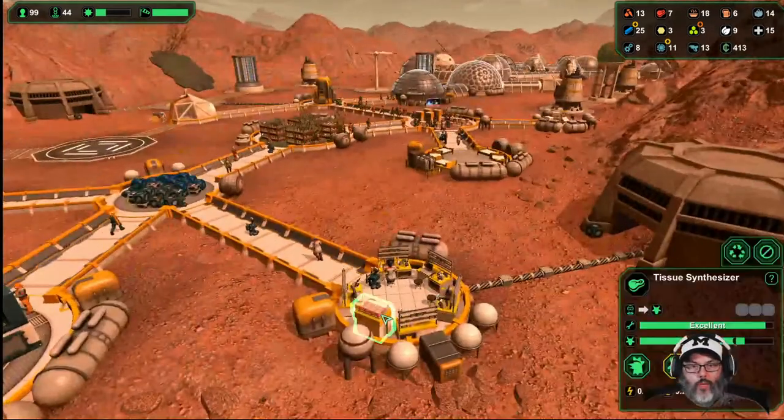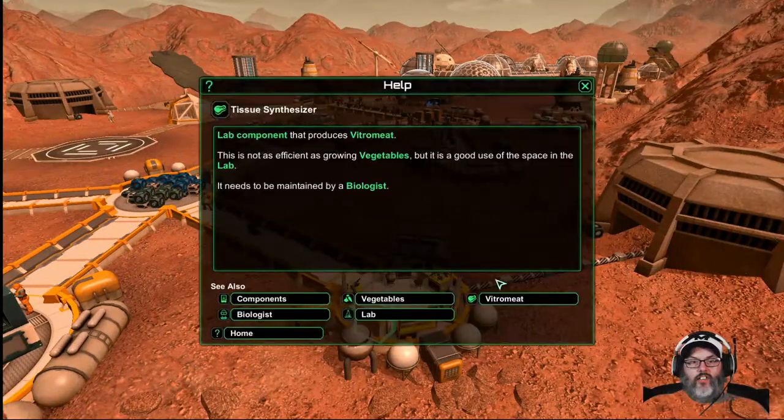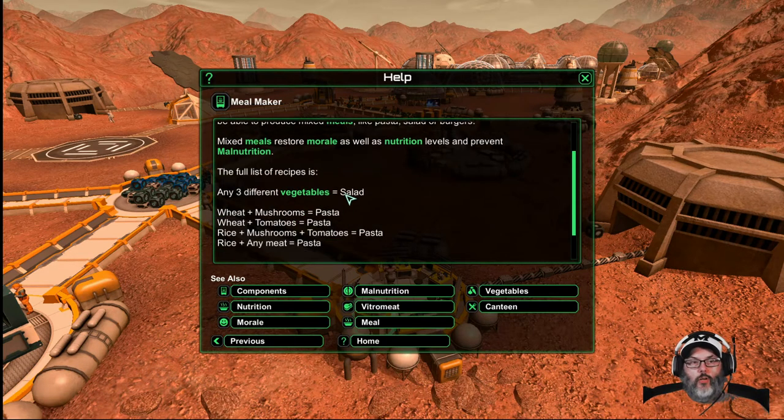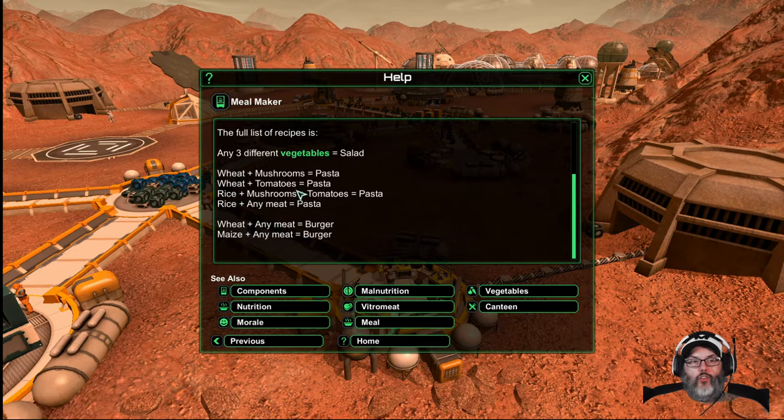I rebuilt this and changed it to beef, let's take a look. The meal maker goes in the canteen — if you have three different vegetables it'll make a salad, that's a basic meal. For level two meals: wheat and mushrooms, or wheat and tomatoes make pasta; rice, mushrooms, and tomatoes make pasta; and rice with any meat, or any meat with wheat or maize, makes a burger.